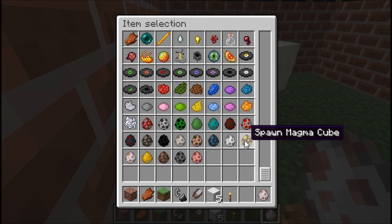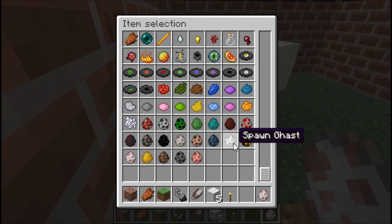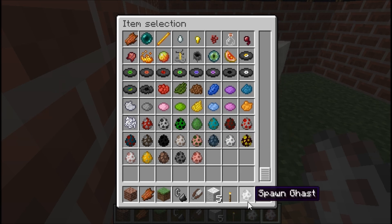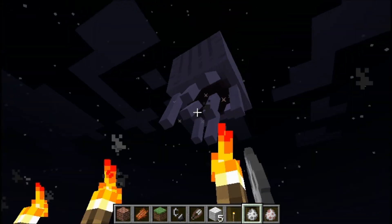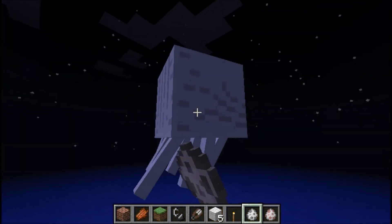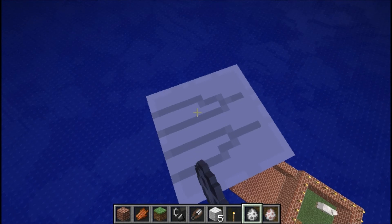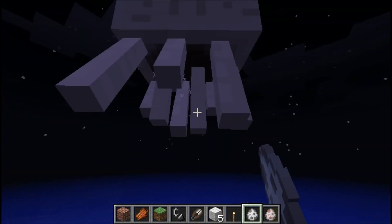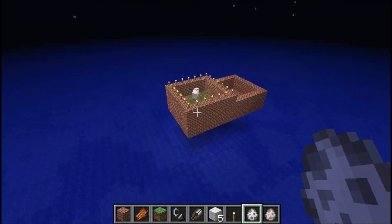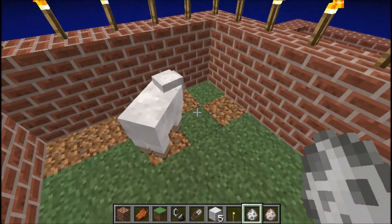All the mobs, even the new ones like the Magma Cube, which is like a slime but it burns you. You know, Ghast — that is also pretty cool because you have a Ghast in the real world. It's awesome. Trying to kill this thing — there we go. Tired of its little meowing noise.